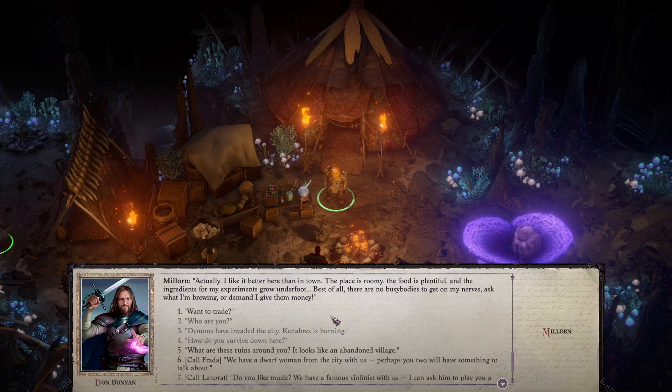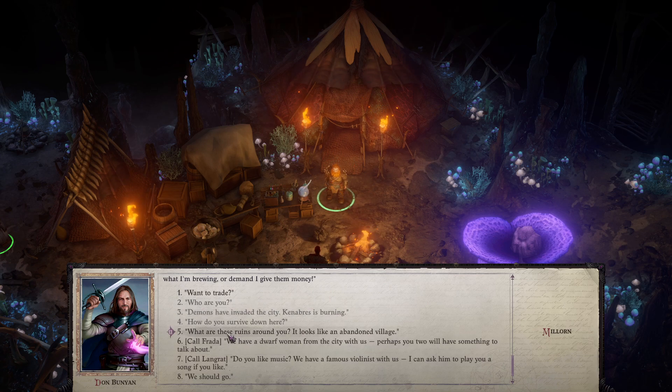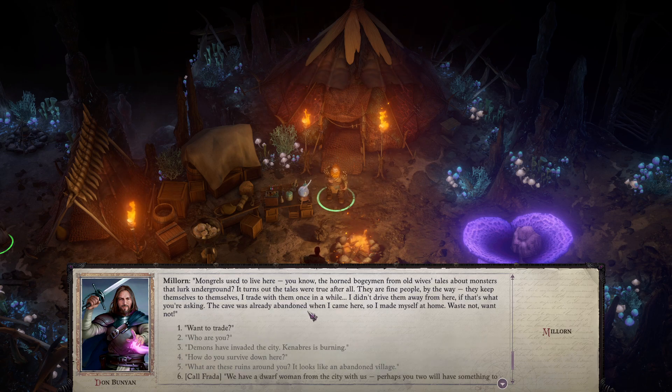How do you survive down here? Actually, I like it better here than in town. The place is roomy, the food is plentiful, and the ingredients for my experiments grow underfoot. Best of all, there are no busybodies to get on my nerves. Now, what are these ruins around you? It looks like an abandoned village. Mongrels used to live here — the horned boogeymen from Old Wives Tales about monsters that lurk underground. It turns out the tales were true after all. They're fine people — I trade with them once in a while.